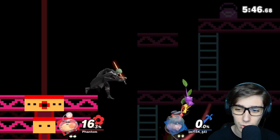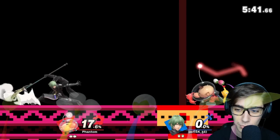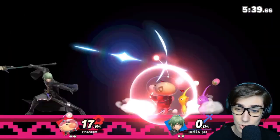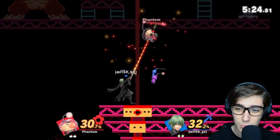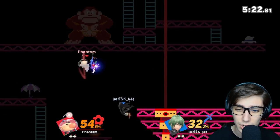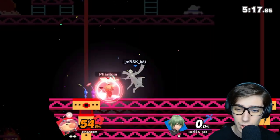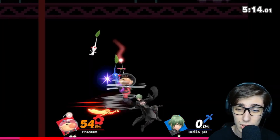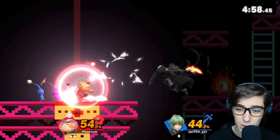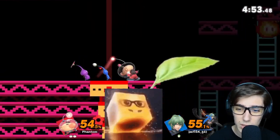Olimar's Pikmin go in a certain order. They go red, yellow, blue, white, and purple in that order, and they rotate just like that. As you can see, Pikmin can die. Focus on that little red arrow over the Pikmin — that tells you which Pikmin Olimar has on hand, which he can throw with his side B, or he can attack with any of his aerials or smash attacks.